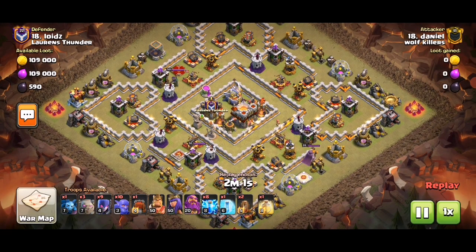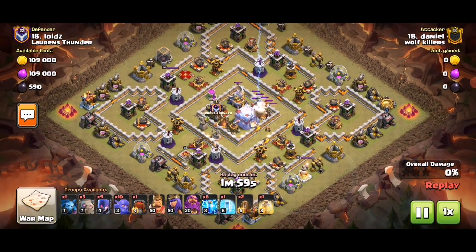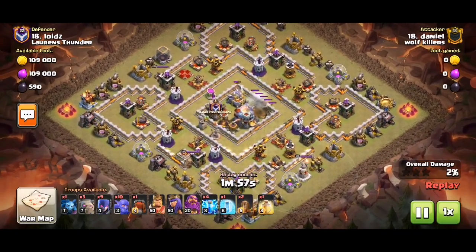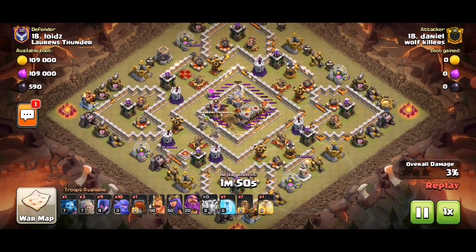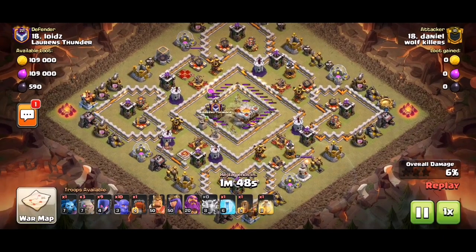Got this base. The core looks so bad because there's Infernos and the Eagle — both can be zap quaked, the whole thing taken out. Now it's basically just like an enhanced Town Hall 9 base, since all of the Infernos and all of the Eagles are gone.